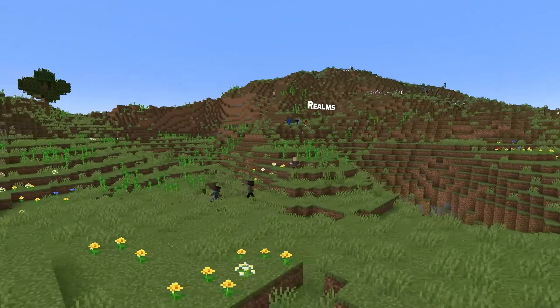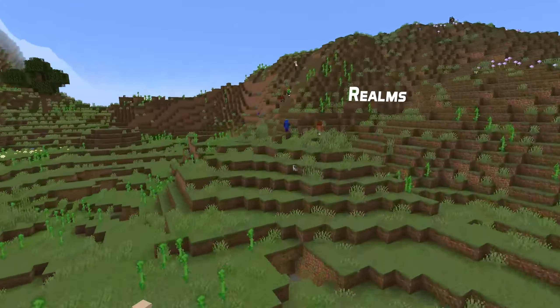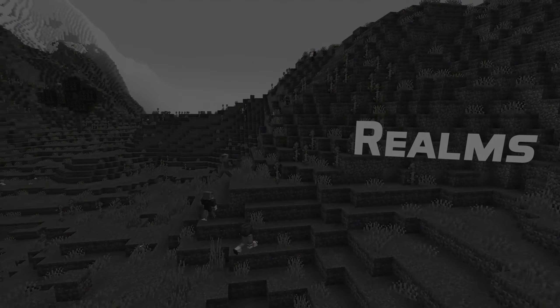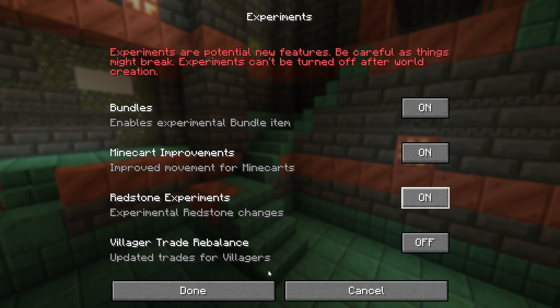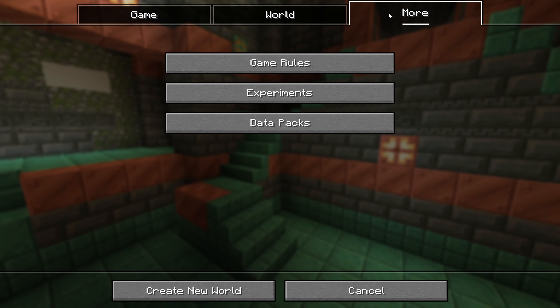In Realms news, the normal create world screen is now used when you create a world on a Realm, which means you can do things like change all the generation settings, add data packs, and change game rules. This also means you can now enable hardcore mode on a Realm.